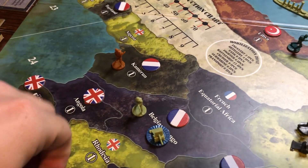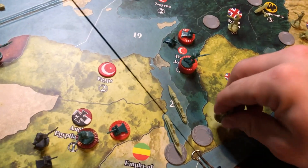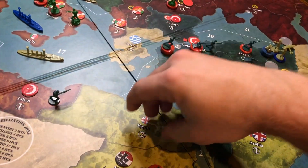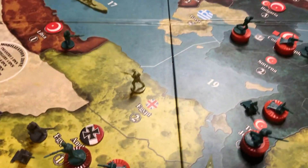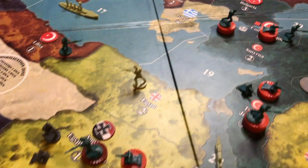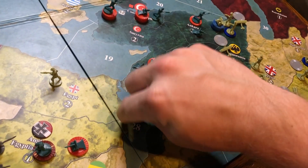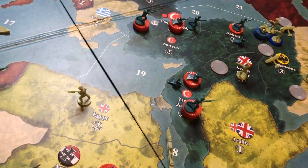I'm moving from Belgian Congo into Rhodesia. Next, I'm transporting one infantry from Arabia into Egypt and reclaiming it — I know it's only worth two and my infantry is worth three, but I need the IPCs and I need the Turks to receive less. This transport moves to sea zone 27 then 29.